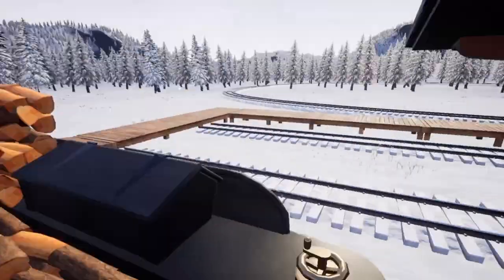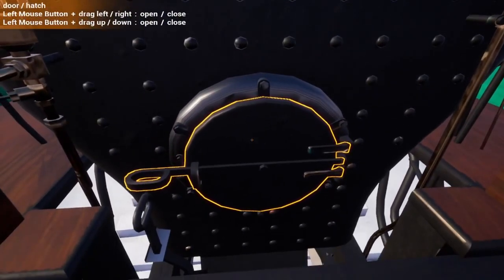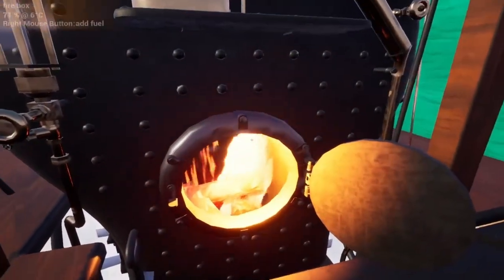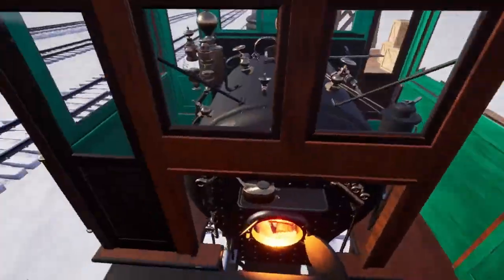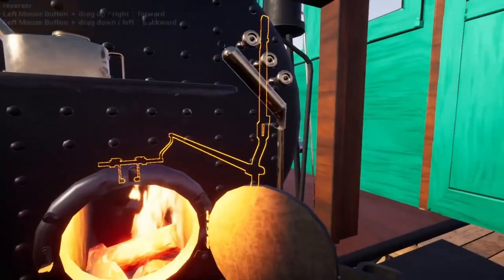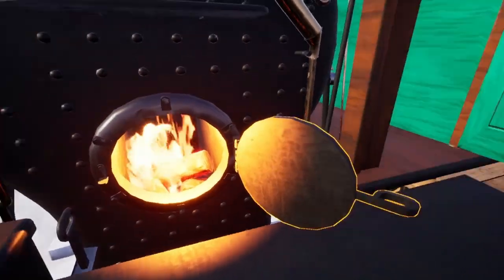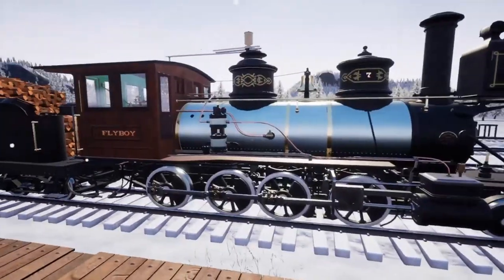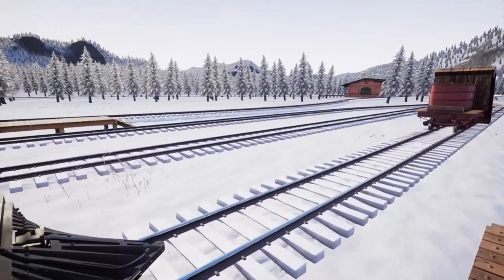I'm going to leave that brake on, slap that door open – nice little look in here. I'll take that brake off since we don't really need that. Just take a look and see what we've got. I think it's just like the other one. Let's pop this open and get this fire warmed up.